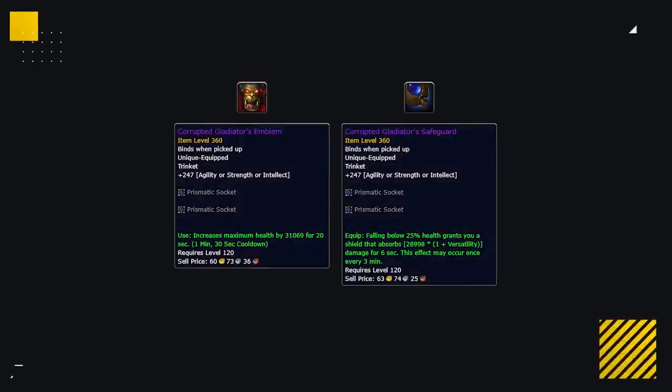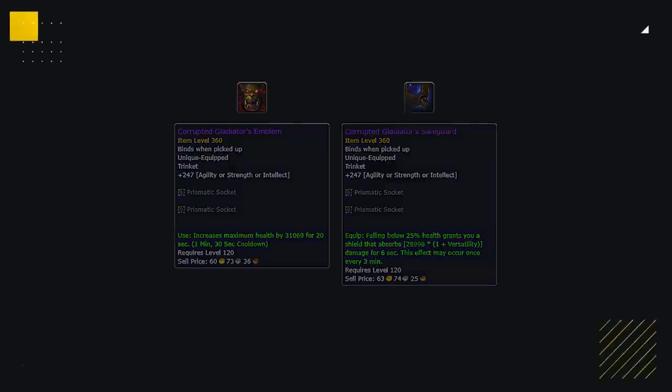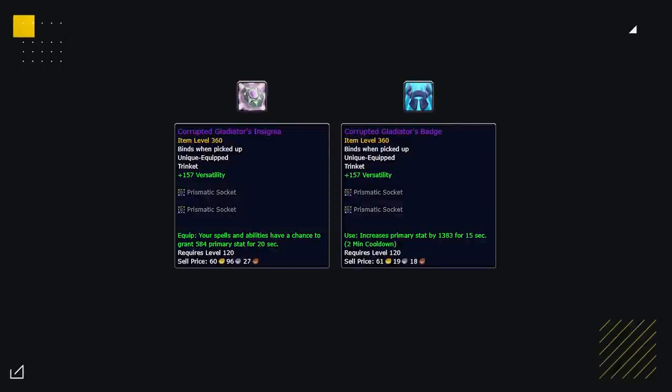Some other options for when you need more defensive capabilities are either a Safeguard or Battlemaster. Safeguard can be great to keep you alive in stuns, and Battlemaster is just good all around when you're getting focused. Alternatively, if you have high versatility percent corruptions, you can wear either an Insignia or a Badge to increase your overall versatility.